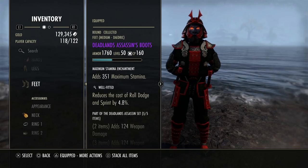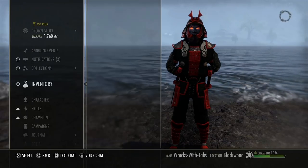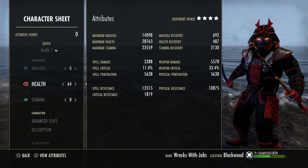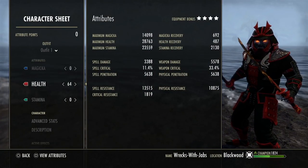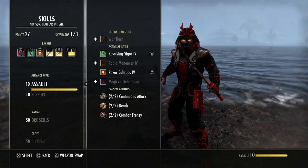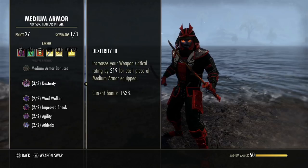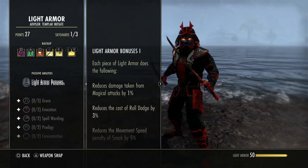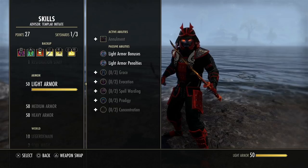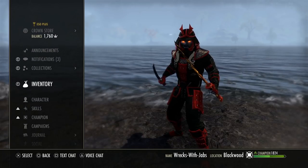Ideally I'd probably run seven Impen pieces as the best mix, but you can mix and match Well Fitted and Invigorating. I'm using seven medium — by far the best for me this patch. Next patch will be a different story because we won't get all this weapon crit. We currently have 33.4% weapon crit, which is significant. Next patch they're changing the medium armor Dexterity passive to give critical damage done and critical healing done instead.